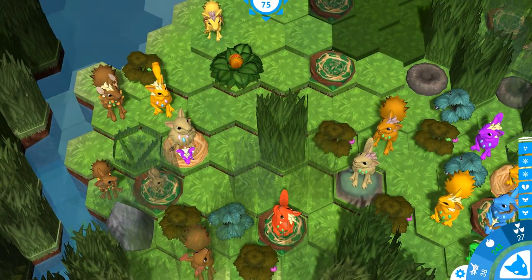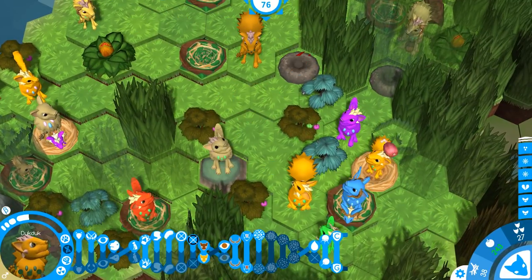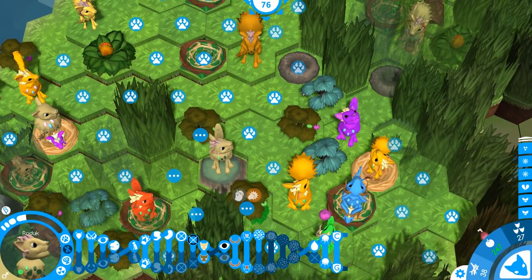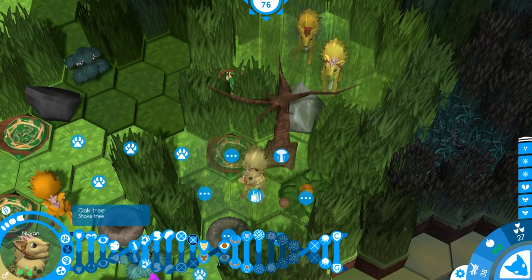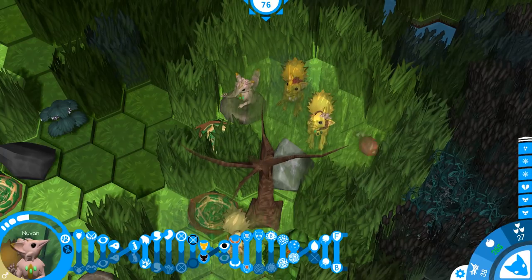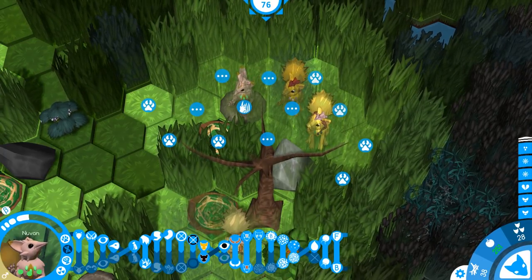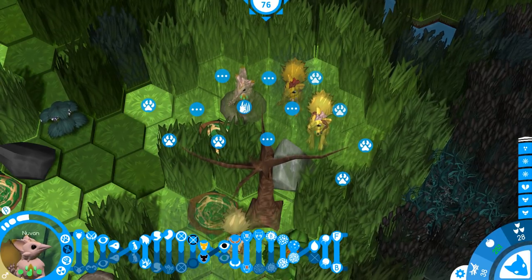We had a poison baby — let's have you hop up here, attack, and eat. You can gather here. Oh, there's a bunny — oh hey, beak creature! Beak creature, come here, join us! Nuvon, F and B — okay you have new immunity, you actually have pretty decent genetics.